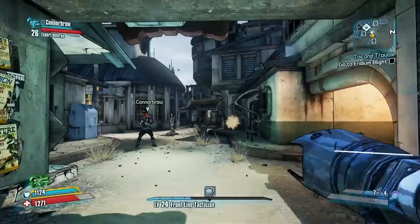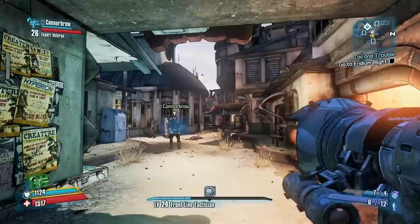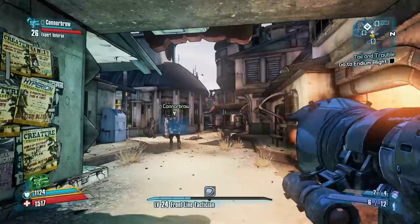Another fun exploit which I literally just discovered moments ago is that you can fire and drop a rocket at the same time, and for some reason it doesn't lose any ammunition, meaning you can just plow away a load of rockets, pick it up again, and suddenly - full ammo. So you shoot, drop, and then pick up again. Would you look at that - it's like we didn't even shoot a rocket. Now in a game where ammunition can get rather expensive, especially rockets, this is relatively useful.